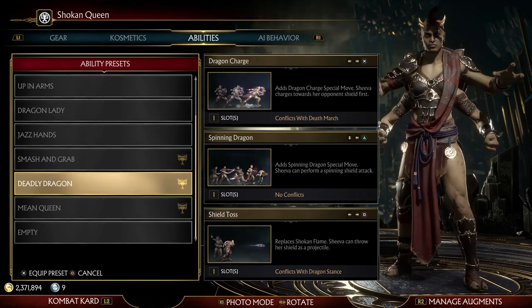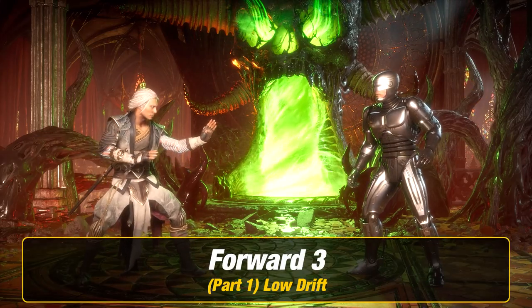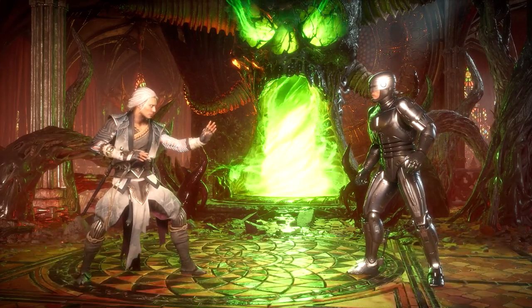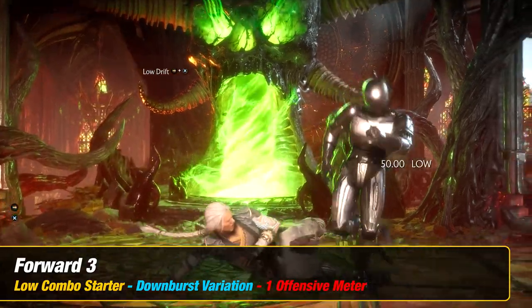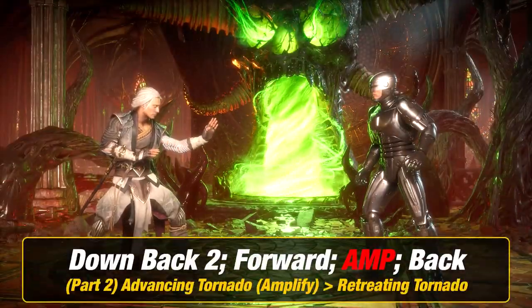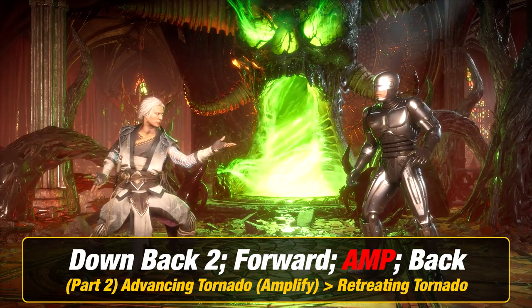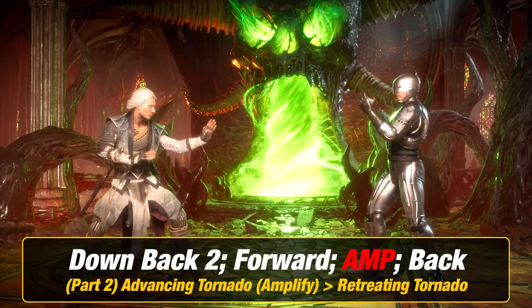With that being said, let us start off with round one. The first thing you want to do for part one is low drift, which is forward three. Next for part two, you want to add advancing tornado amplified into retreating tornado, which is down back to forward amplified and then back.